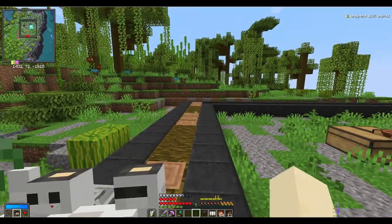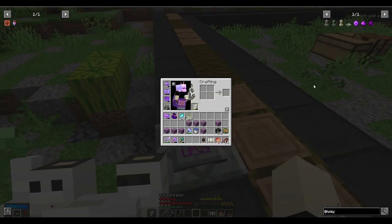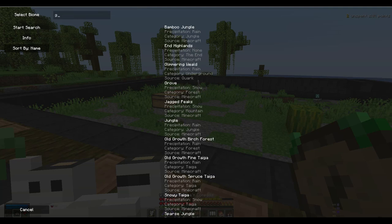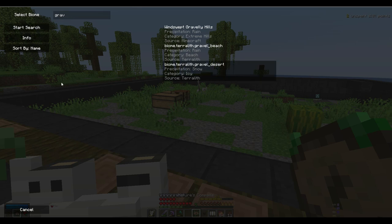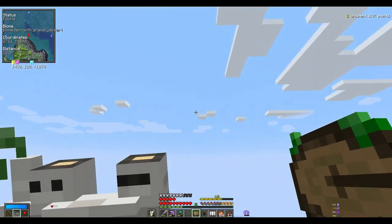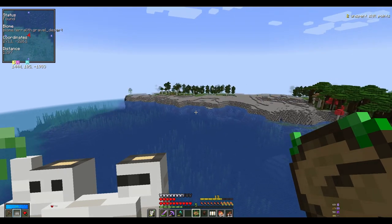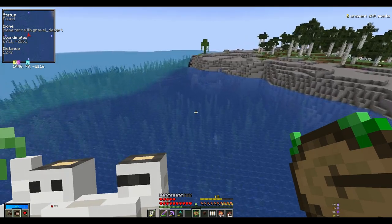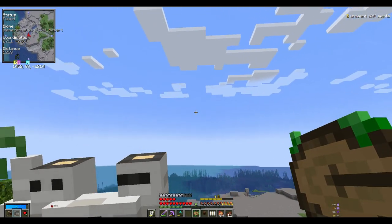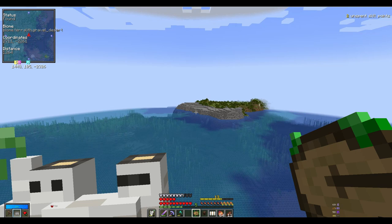I've got a few shulker boxes there which I'll use for stuff, and I want to make it into mine-by-mine cubes — that's why I built there and I'll make it out of concrete. I've got most of the supplies there. It's gravel — gravel desert, yes it does exist. This direction — is this it? No it's too close, that's a gravel beach. I don't want to destroy it but it's too close; it will make the area look ugly. I'll just head out that way, collect a whole bunch of gravel and I'll be right back.